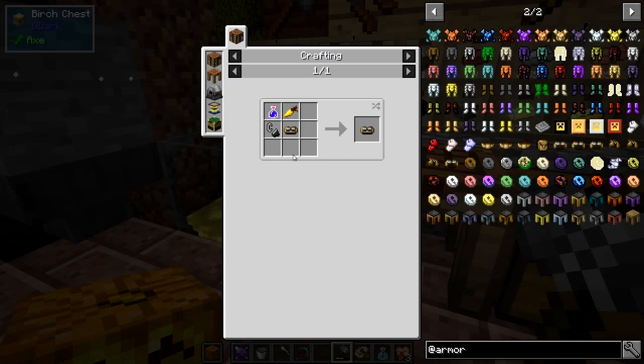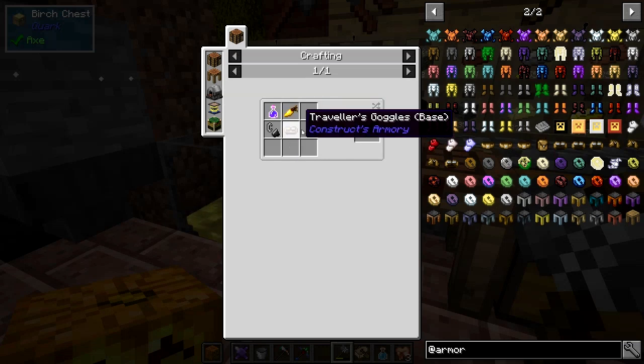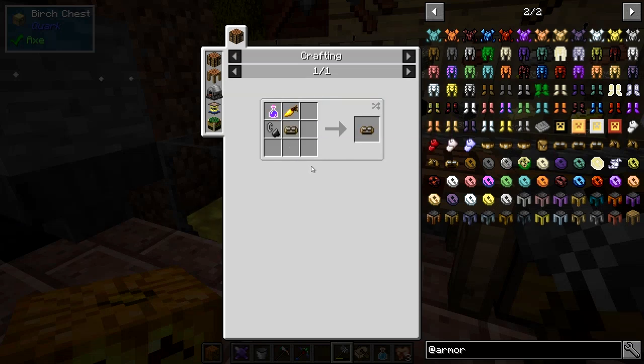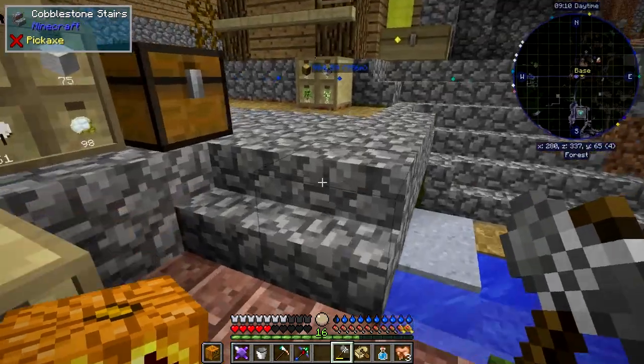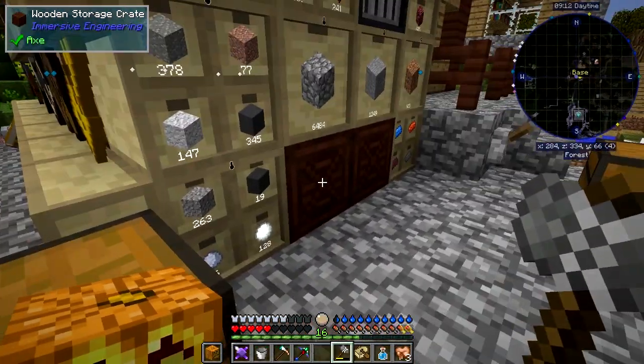So I need to go and find some nether wart, which basically means travelling back to the nether. I'll do that in my own time. But we can actually build the base goggles - we just need four pieces, two glass, which I haven't got in there. I need to make some glass.